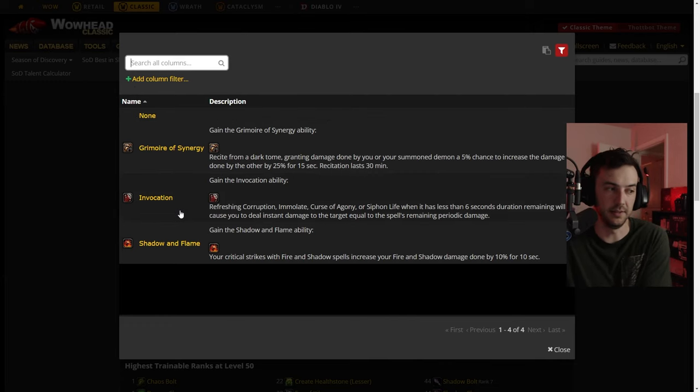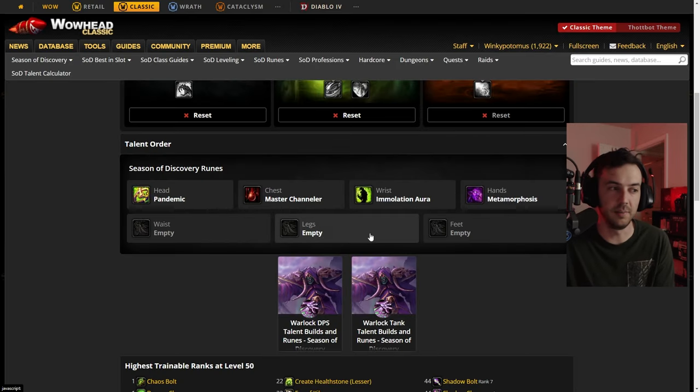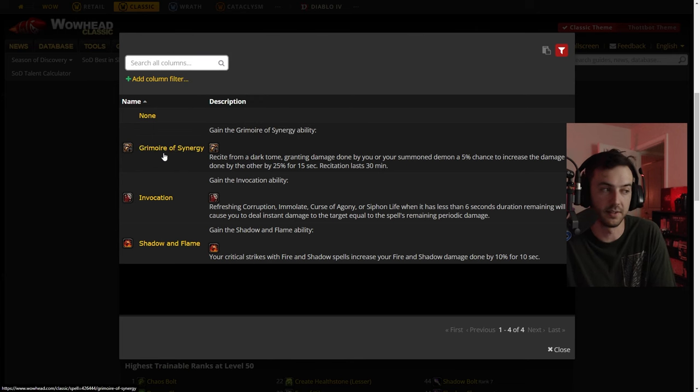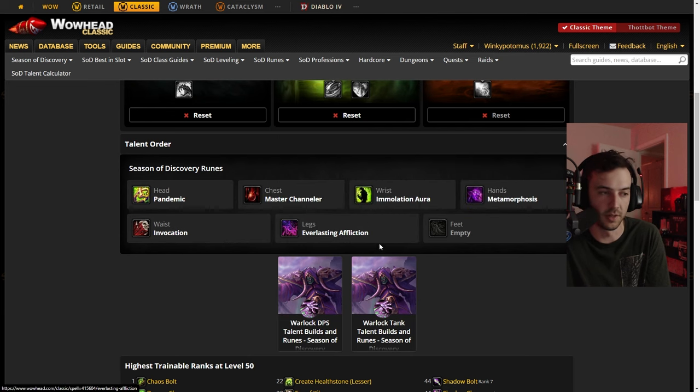Belt rune: Invocation is nasty. I still like running Invocation, though you could also run Shadow and Flame or Grimoire of Synergy. I like Invocation because refreshing Corruption, Immolate, Curse of Agony, and Siphon Life with less than six seconds remaining — by using Shadow Bolt Cleave — will refresh based on the leg rune Everlasting Affliction. There were some reports of that combo not working, so if it's still broken, run Grimoire of Synergy or something else — that's also a solid ability. But I'm still going to take Invocation and Everlasting Affliction because it's just crazy good for large pulls.